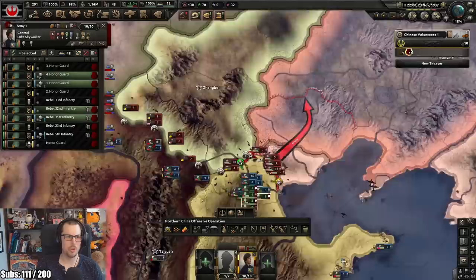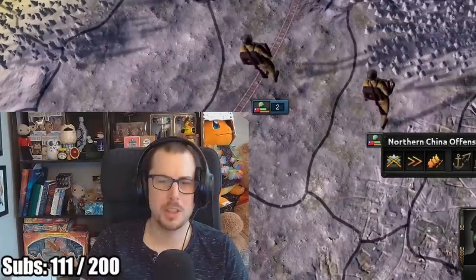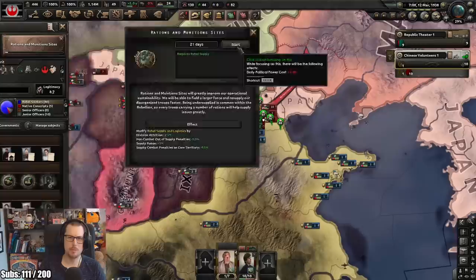My troops are quite a lot better than theirs. Our troops are fine on defense, but not on attack it seems. So we've lost 1,600 infantry equipment but we've recovered 1,000. It's kind of okay if I get pushed back - these were never really meant to be uber divisions. They're coming up against laser weaponry - it's a bit baffling. Rations and munition sites.